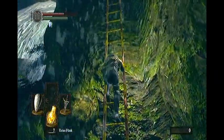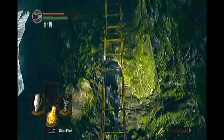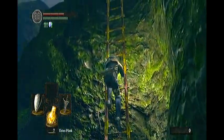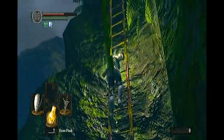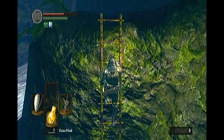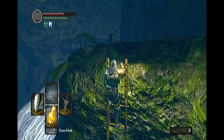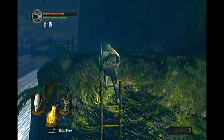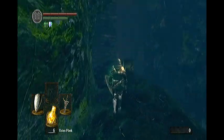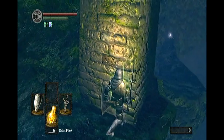Climb all the way to the top of this ladder. This is actually the first time I'd ever managed to successfully do this trick so I was very happy to get this footage. If you have the arrows and dexterity you can actually kill the Hydra from up here, which I'll show in another guide. Climb this ladder, cross the bridge in the distance, and head all the way across to find another ladder just past this wall.